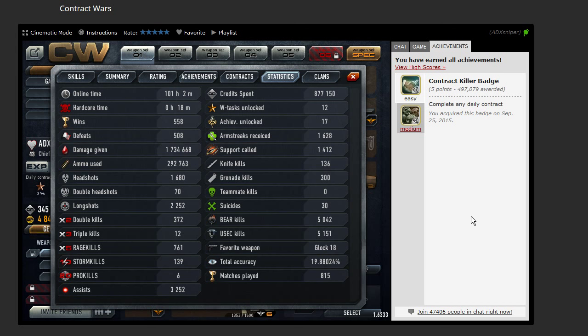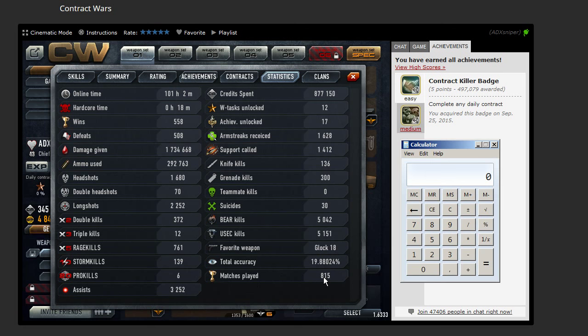Just to let you know how you can count your statistics and everything else. With the total number of matches played and stuff, you can do a lot. I have played 815 matches. Take the online time, which is 101 hours, multiplied by 60 — so that's the minutes I played — divided by 815. So per match, I played about 7.5 minutes.